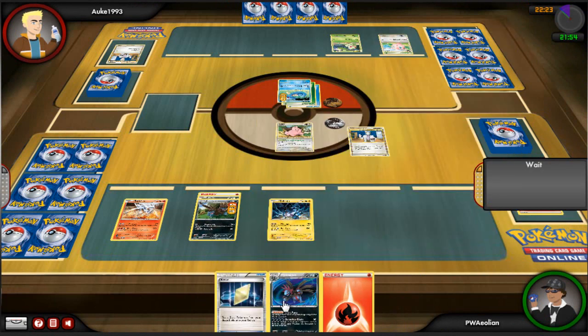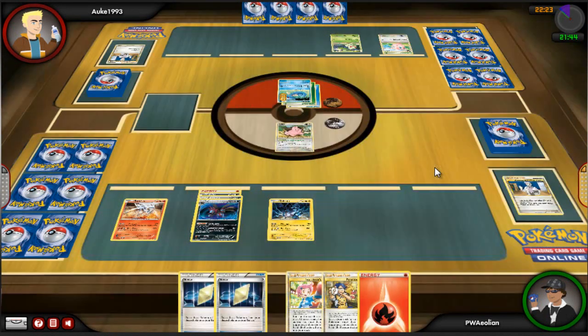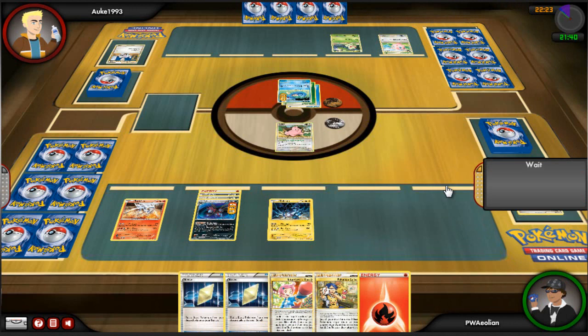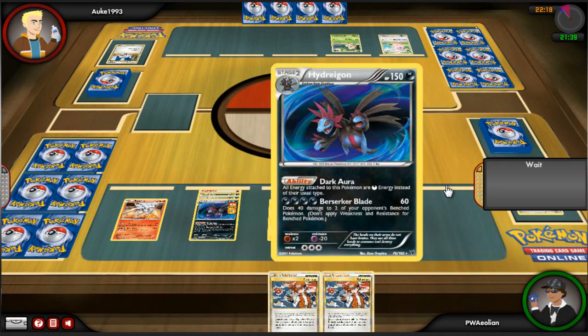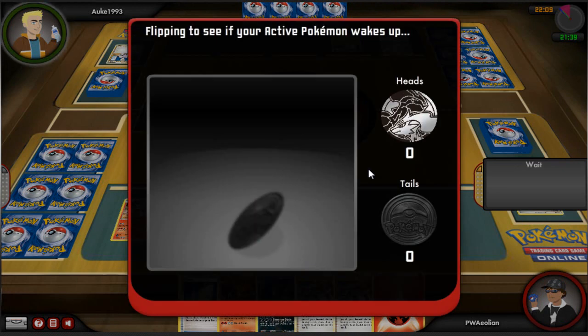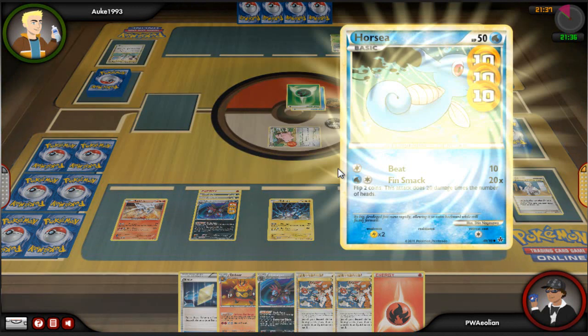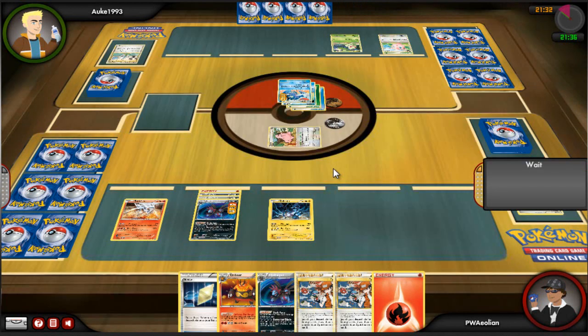I put a fire energy on and retreat my Zweilous, then send in my Cleffa so I can use its ability to get a new hand. I don't actually need it at first because I've got a Professor Oak's New Theory, but I go for it anyway to refresh my hand. Unfortunately I don't really get anything decent.